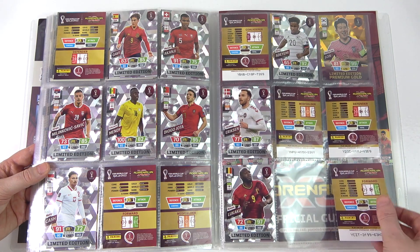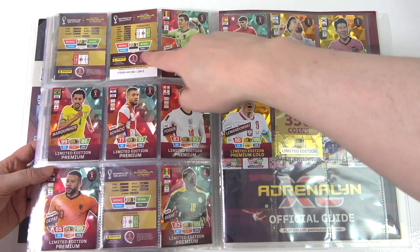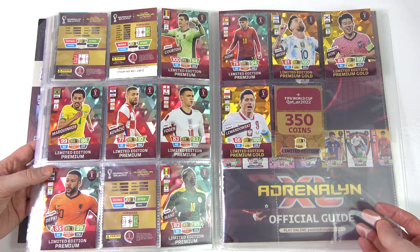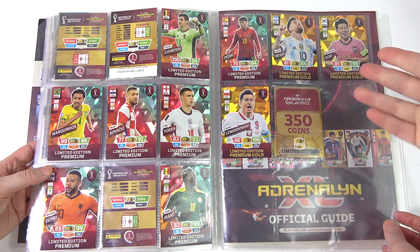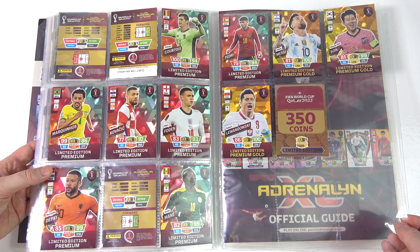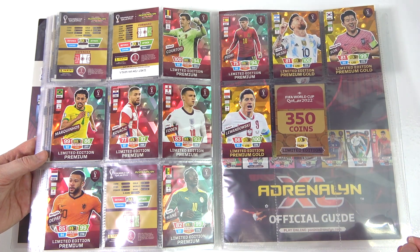We did manage to get Lukaku off camera for those eagle-eyed viewers. Then we go on to the premium limited editions - the regular limited editions carry over for an extra two. These are exclusive to the premium packs. We did open a full box of that - check it out on the iCard. Unfortunately, out of ten packs, we didn't get Ronaldo, which was the worst. Then we have the premium gold cards - they are so, so nice. We also put the coin card there since it says limited edition on it. You can't do much better than free Messi, Son and Lewandowski.